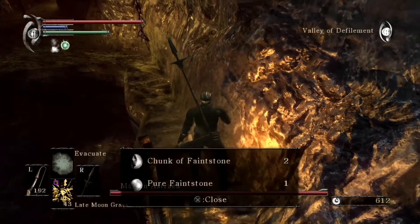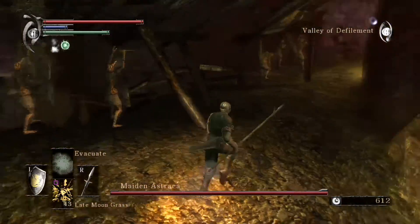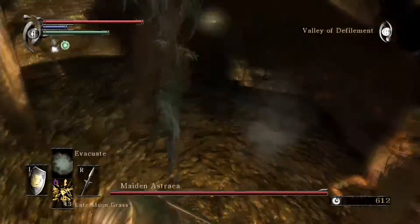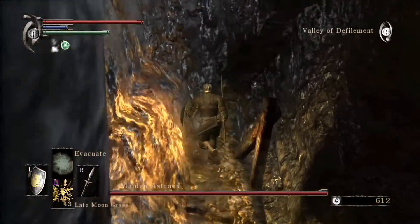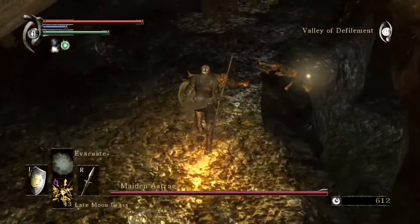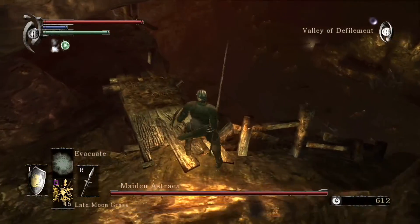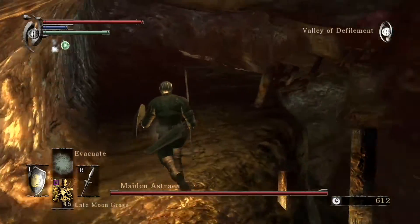Let's see, we've got a lizard over here — chunk of Faintstone and pure Faintstone, really nice. And all these little guys right here, they're not going to do a whole lot to bother you, so you can just leave them alone. However, see those things down there — those are plague babies. As the name implies, if they hit you, they will probably plague you, so you want to stay away from those guys. However, they do have a chance to drop stone of ephemeral eyes. So if your plague resistance is high enough, or if you have a maxed-out Adjudicator Shield and Regenerator's Ring, you can probably keep the healing up to a good degree when you're down there with them.